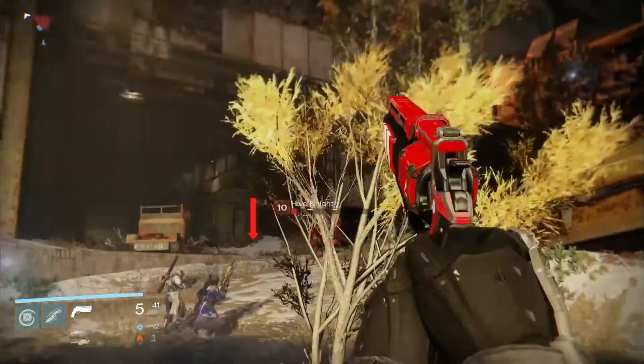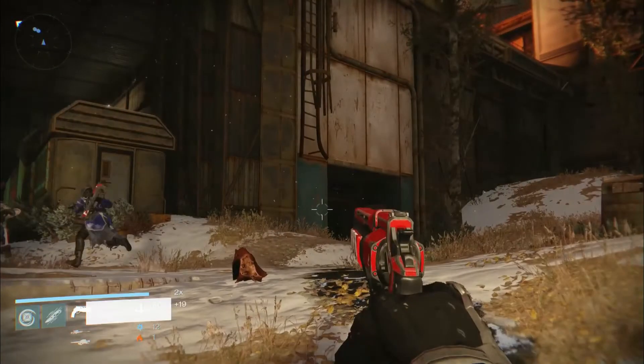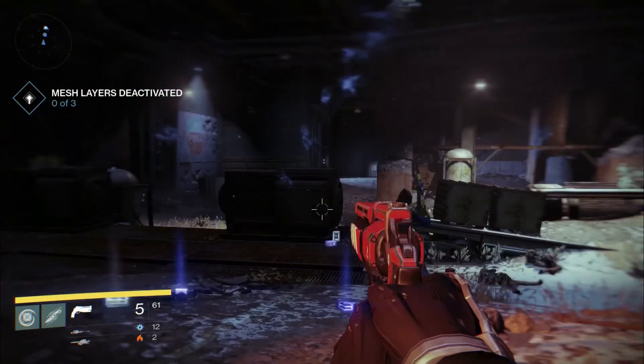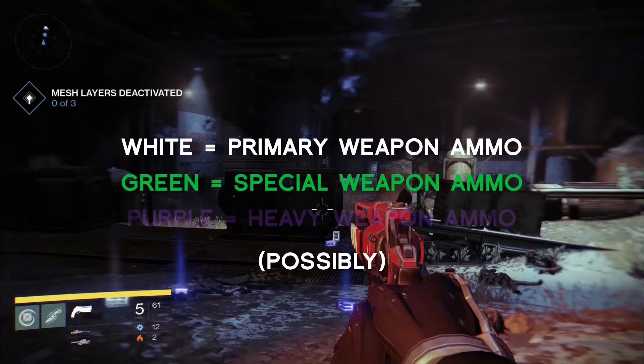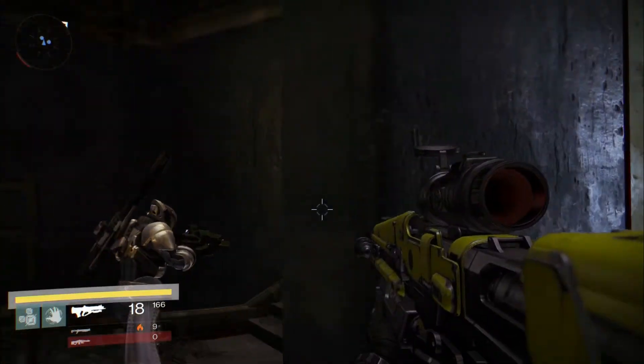Notice how the ammo on the ground here is green, but when the player picks up this other ammo, their weapon slot flashes white. Later on, this Titan shoulder barges a Hive Acolyte and their weapon slots light up both white and green, and further on we see purple ammo drops. I believe each colour represents a different ammo type for each weapon slot — white for your primary weapon, green for your special weapon, and purple for your heavy weapon. When a weapon has no ammo, a red bar appears over it in the bottom left corner.